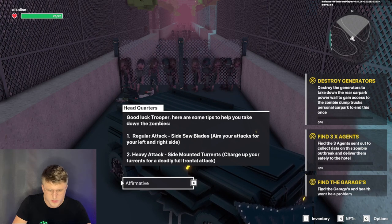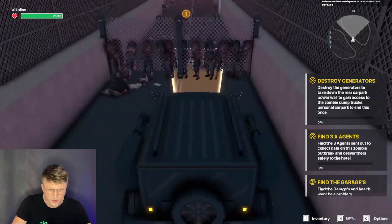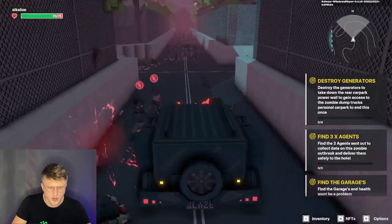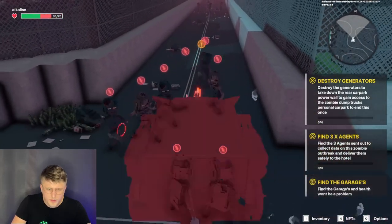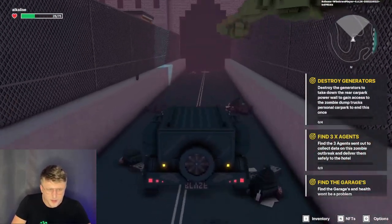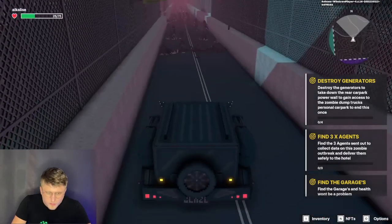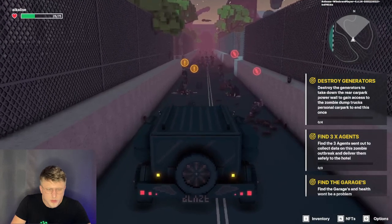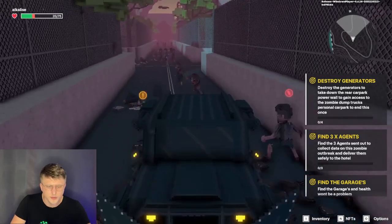Here's some tips: regular attack — side saw blades. Heavy attack: charge up your targets for a deadly frontal attack. That was the attack. Can I just drive through them? I'm getting hit here — my health just dropped tremendously. Where's the garage? I need health. Let's try again — so that's the turrets. I think I'm going to try and just pass this mission with the turrets, just ranged, because the physics of the game — people don't follow you yet if you just run away. Too close, too far — that was good enough. Let's try and kill this guy. This is going to take ages.